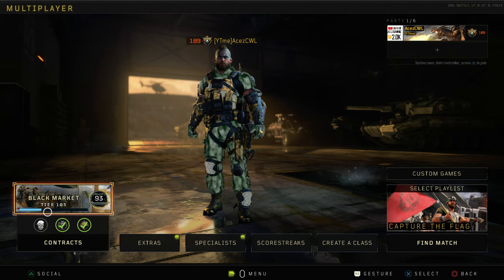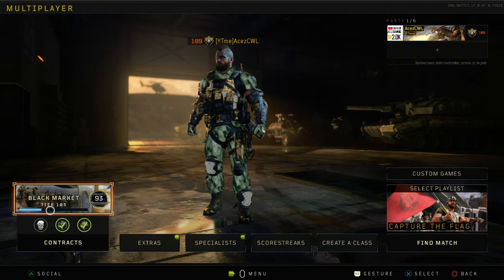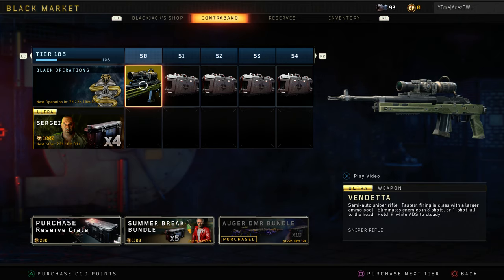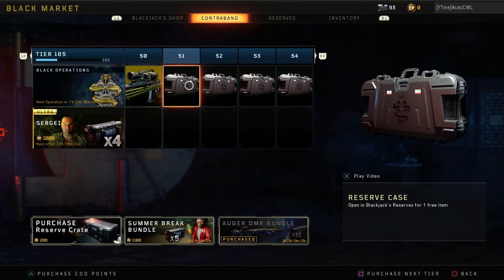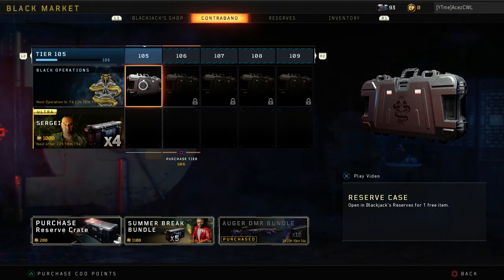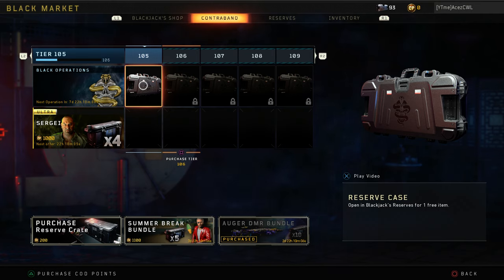Let me show you exactly my way of getting so many reserve cases so quickly. First, you want to try and be above Tier 50 — your cases are going to be twice as slow if you're not. You get a tier every hour roughly, and a reserve case from your normal case gain every hour, so being above Tier 50 will grant you an extra case per hour and make your time twice as efficient. This is absolutely huge for this method.